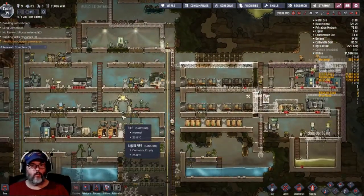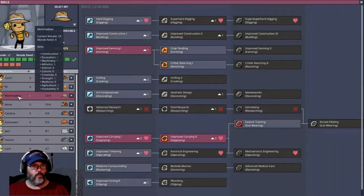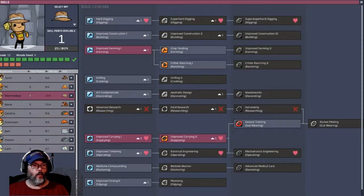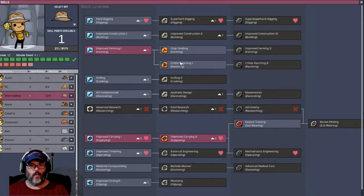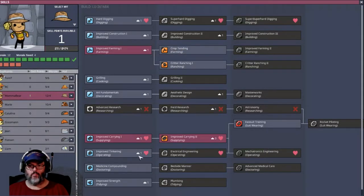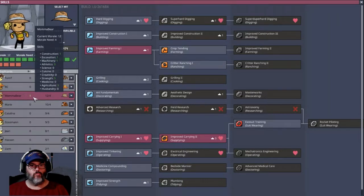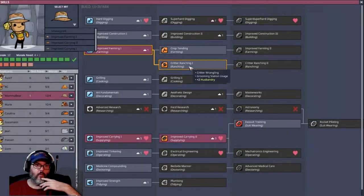Let's see where we're at here. We brought Liam in. I brought in a new dupe — Mama Bear. I could go critter ranching, but I'm not ready for that yet. I'm not going to use her skill point just yet.